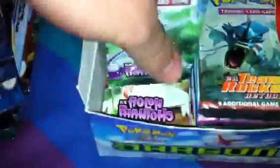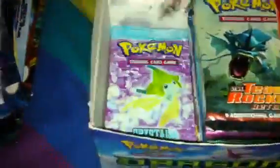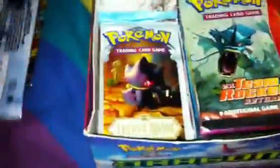So that goes all the way out to EX Fire Red Leaf Green, which is still an E-Series. Then we have the next box which starts with EX Team Rocket, then EX Deoxys, EX Emerald, EX Emerald Forces, EX Delta, EX Legend, EX Holon, EX Crystal, and EX Dragon Frontiers. So that takes you all the way out to all but one of the EX series, which is in the next box.